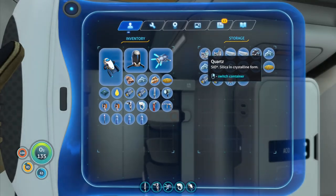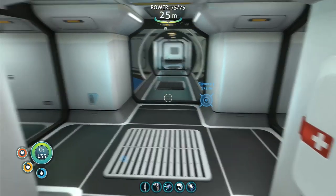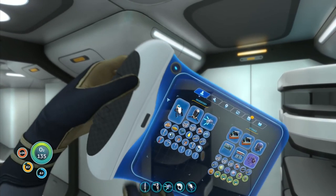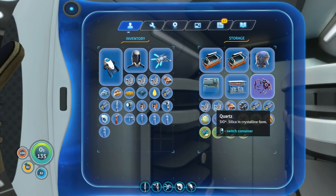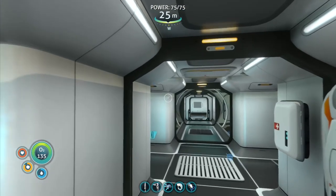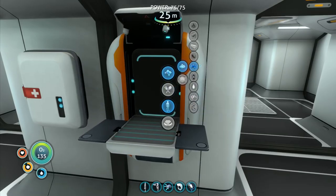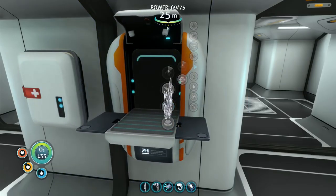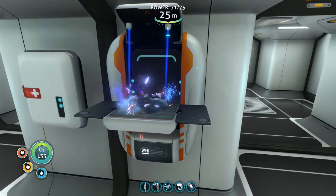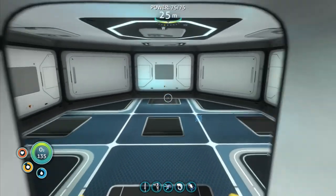Hey folks, it's Frithgar here. Welcome back to Subnautica. Today we are hoping to advance just a little bit. I've been doing all kinds of different things and I've been getting bogged down on basic survival. We need to first take steps to rectify this situation. A lot of people have been saying I really need to get some planters put in, and I need to go get some fruits to put into them. So that is going to be my main priority today.